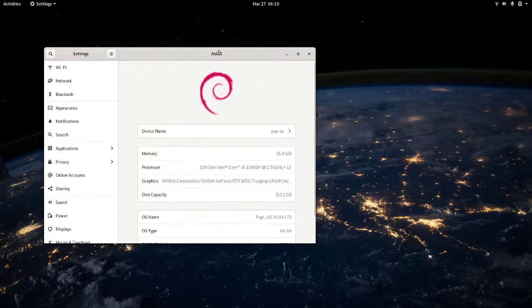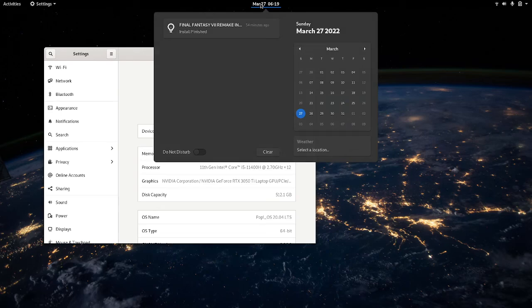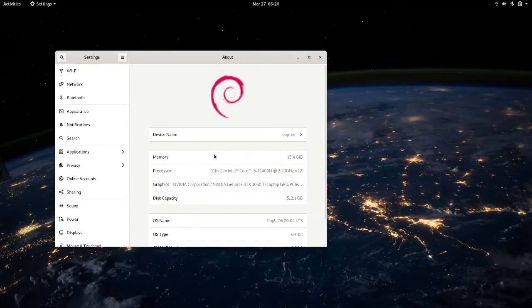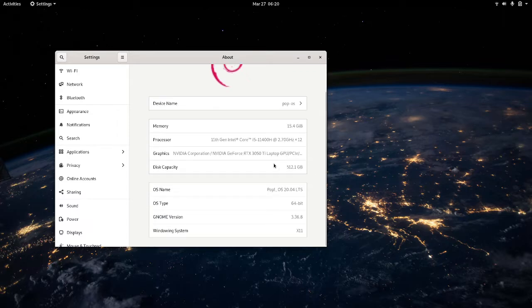I'm going to show you my hardware specifications. We're running Pop OS 20.04 LTS. The only thing I have modified on this system is installing the traditional GNOME shell, because I'm not a big fan of all of the customizations that Pop OS makes to the traditional layout — they modify it quite a bit thematically. So we're just using the standard GNOME here. 16 gigs of RAM, i5 12th gen 400H 6-core 12-thread CPU, and a 3050 Ti graphics card with 4 gigs of VRAM and a 512GB NVMe SSD. Of course, using the X11 windowing system and Pop OS 20.04 LTS.